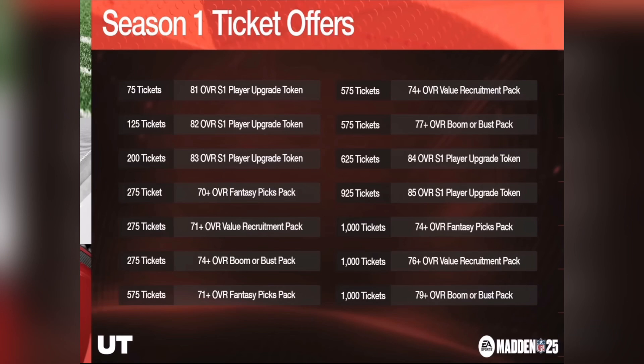We also have other offers: 275 tickets for a 70+ overall fantasy picks pack, 275 tickets for a 71+ overall value recruitment pack, 275 tickets for a 74+ Boomer Bust pack. We also have a 77+ Boomer Bust pack and a 79+ Boomer Bust pack. There's a 71+ overall fantasy picks pack and a 70+ overall value recruitment pack. Those packs might be really good, especially the 79+. And then we have another fantasy picks pack and value recruitment pack — these packs should be very good since they're a thousand tickets, probably with high odds.